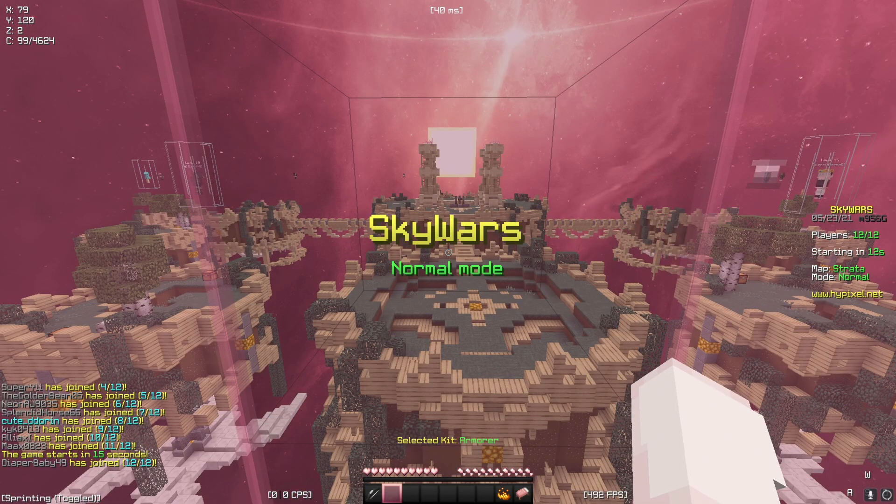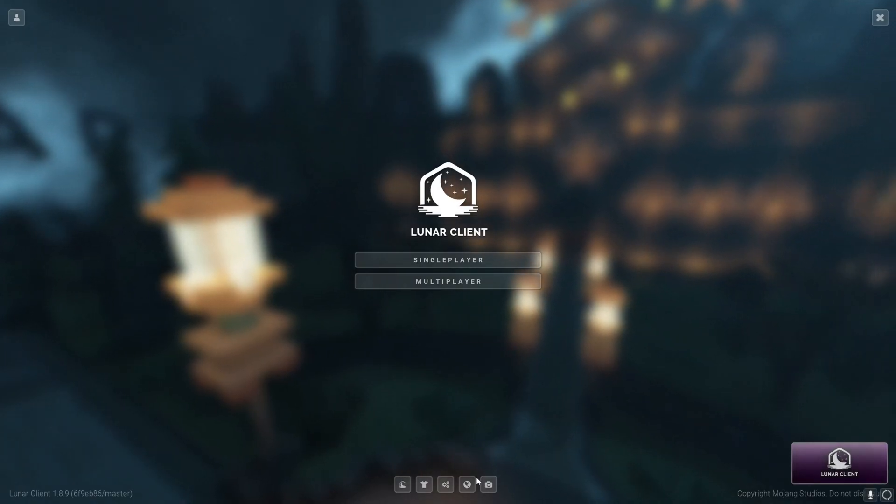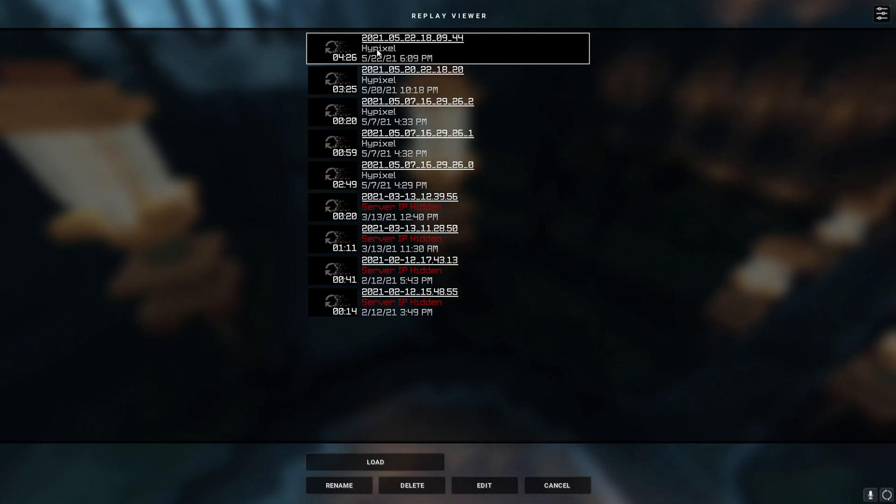Press P — make sure you have Lunar Client's Replay Mod on or this won't work — and that should start the recording. It'll say 'recording started.' Once you're done, press P again, it'll say save the replay file, and you can leave the server.